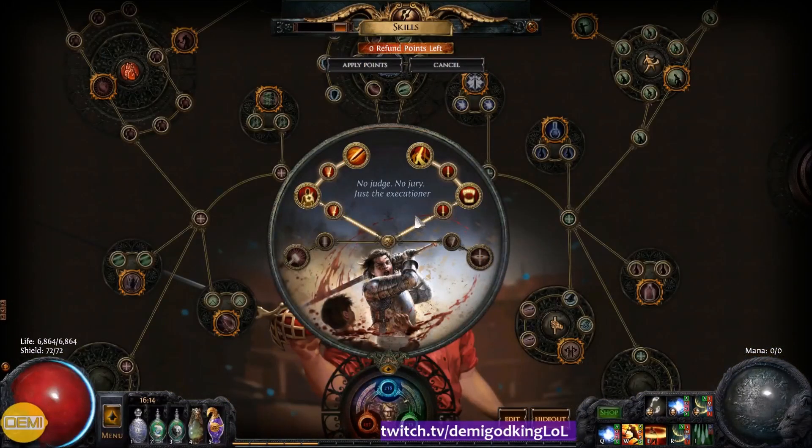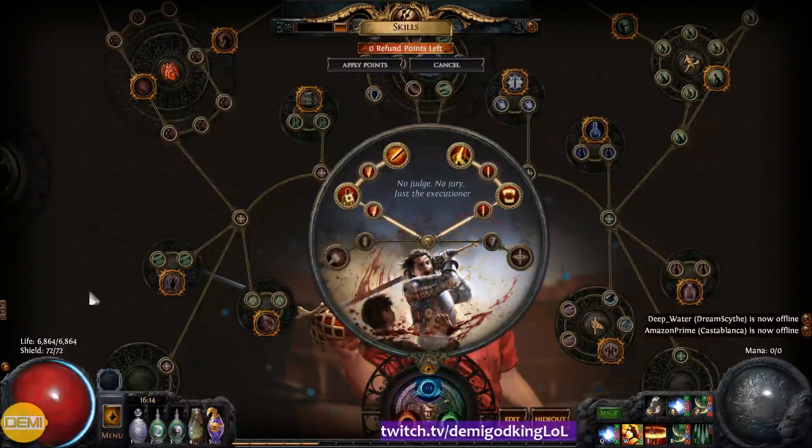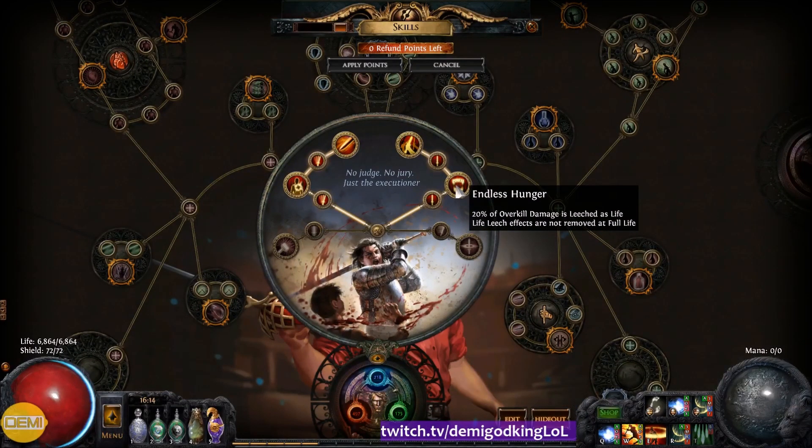So I'll start with the Ascendancies. I went for Endless Hunger, which gives you a huge amount of leech and makes sure that your leech effects are not removed at full life. What that actually means is as you're leeching and killing things, you can effectively pile up leech over your life pool. So if I take a hit after I've leeched off something, it'll leech me back to full instantly without having to hit something else — it'll just pile up this huge shield of life waiting to be spent as I take damage. So it's basically like a huge amount of regen.